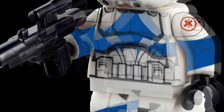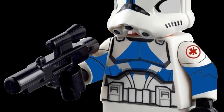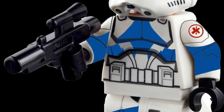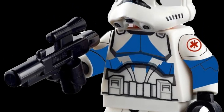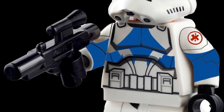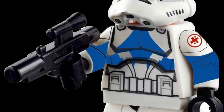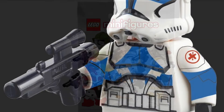Last but not least we have Kix. He would be in the 2020 style of course — he'd be a regular 501st trooper but have a different helmet print. He would have a red cross on his left arm and he would come with a blaster as well. I think he'd be a really cool figure to get — basically a 501st medic.